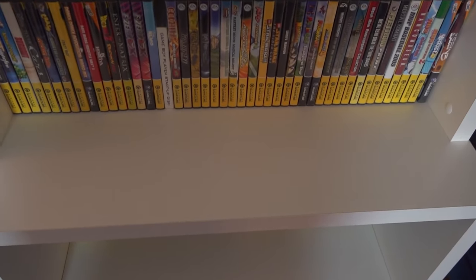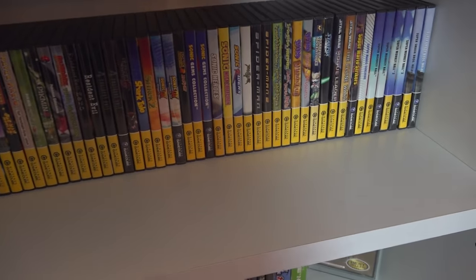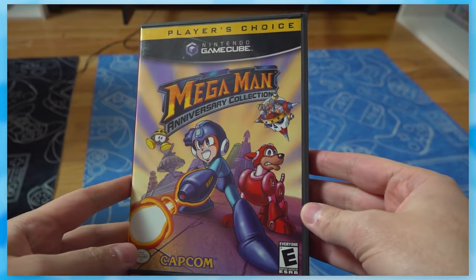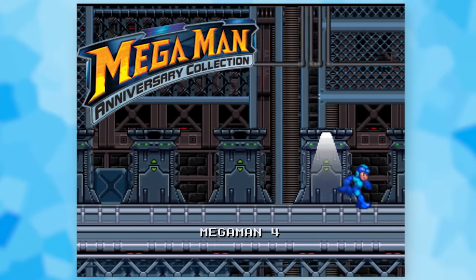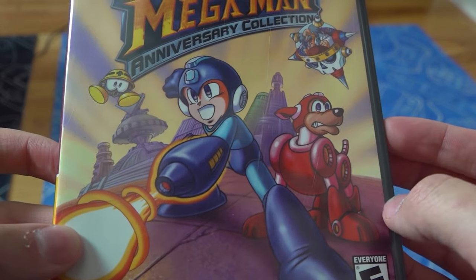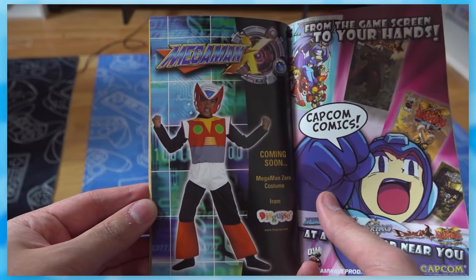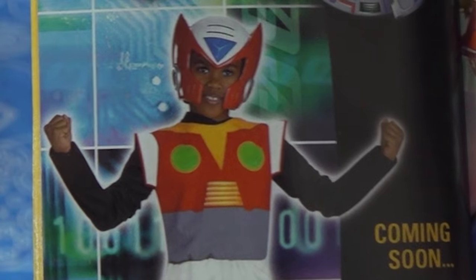Those were some of the games I really wanted to try over the years. Everything else here, I'm mostly just interested in their boxes — like the Mega Man Anniversary Collection. It's got Mega Man 1 through 8 and this really pretty art of Mega Man on the front cover. I also love this random kid wearing the Mega Man X suit in the promo material.